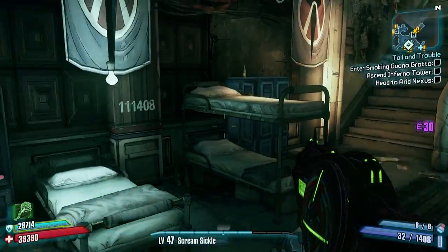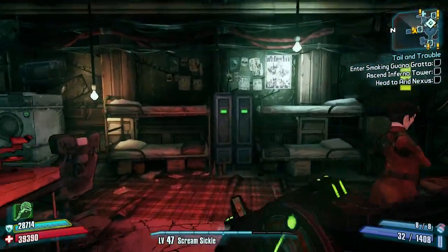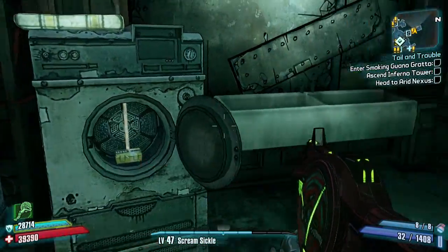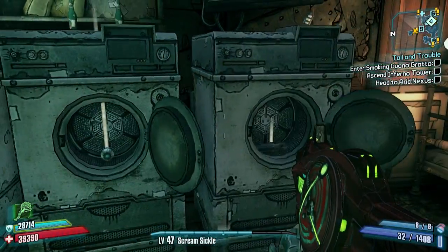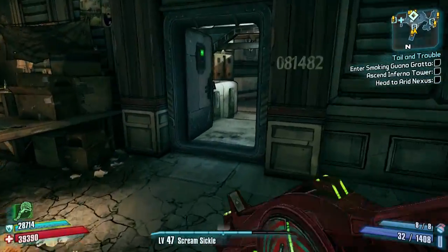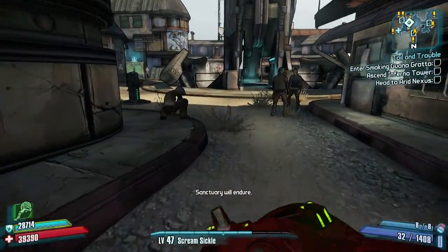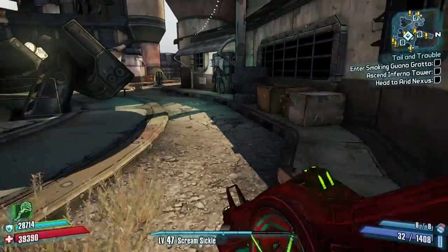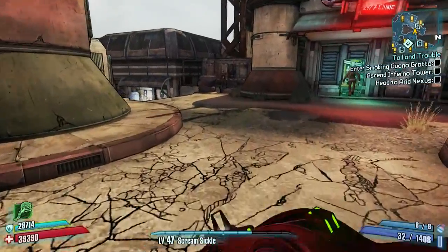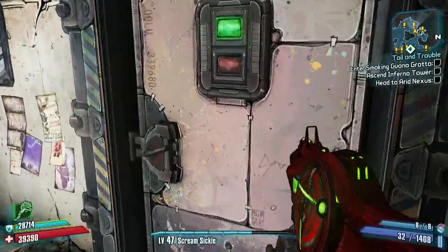There we go — four Iridium. So four is good, but usually you can get at least six to ten. We'll see what we can do in Scooter's room — hopefully it'll boost us up to at least six.